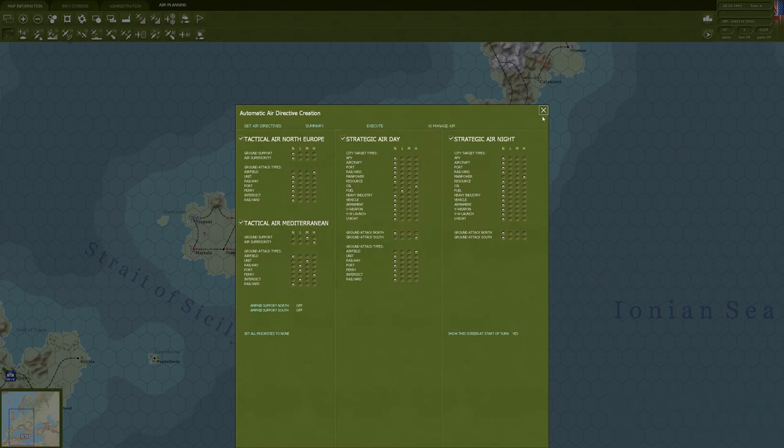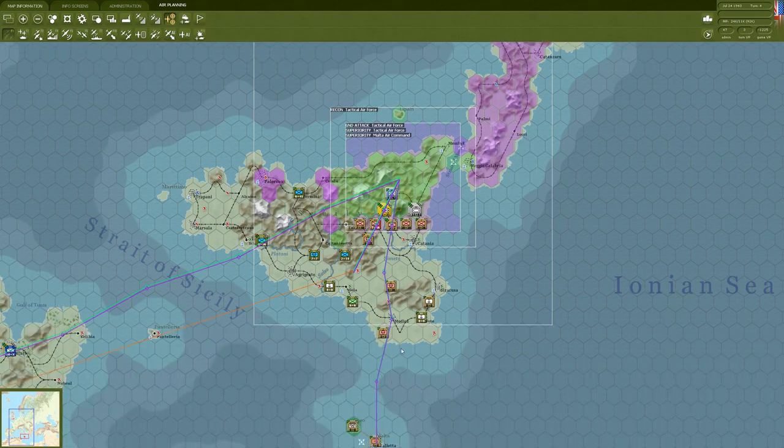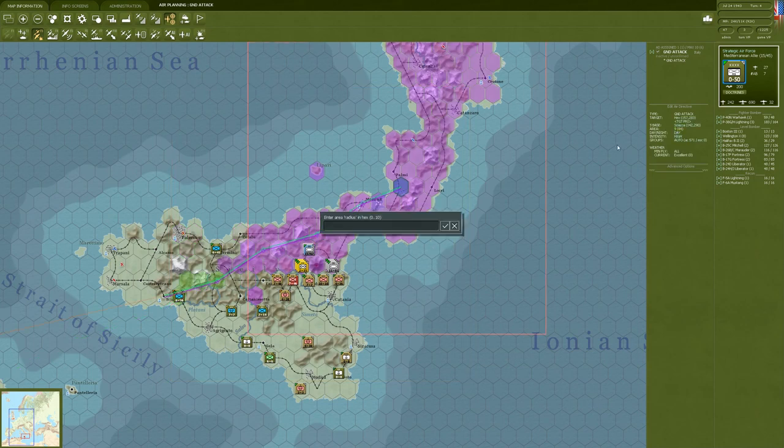We'll select AI Manage Air, then close out and see what was created. This is pretty similar to what's been suggested in previous turns. I think we're going to change where our strategic air force is looking, because the scope is very large and much of this is actually our territory. I want to focus on the airfields we're targeting, so I'll change the area down - maybe four, let's try three. Now we're targeting just these two airfields. We'll keep the intensity at high.